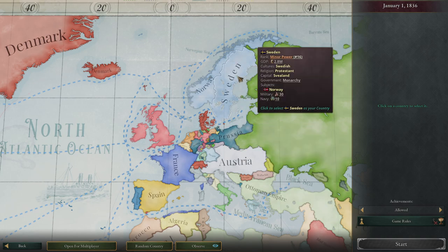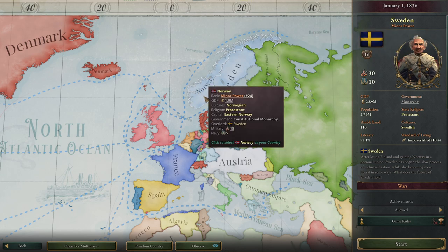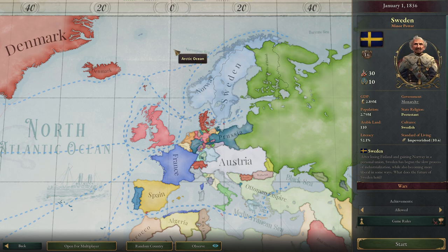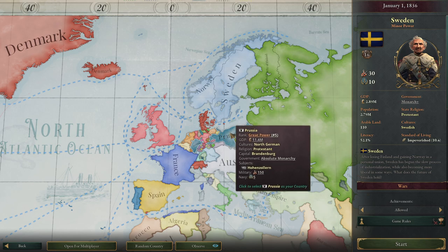The easiest way to do this is as Sweden. Sweden is the strongest nation of the countries in Scandinavia, so I would really recommend playing with them. They also start with Norway in a personal union, which makes it a lot easier to form Scandinavia. Try to get Prussia to like you at the start — if you don't, just restart the game.